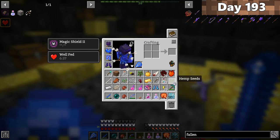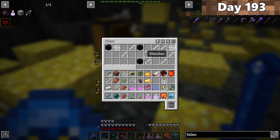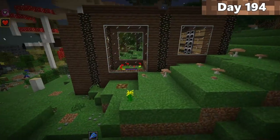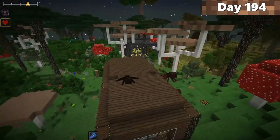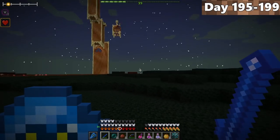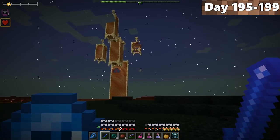Just before searching for another dragon, we looked through the dragon's den for loot. On day 194, Forrest and I built a little house right next to our twilight portal. From days 195 to 199, we began our search for another stage four fire dragon.